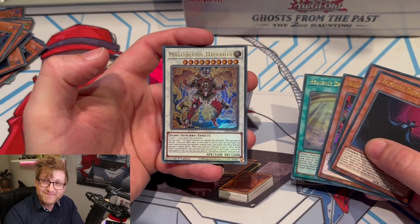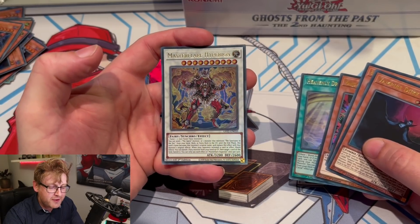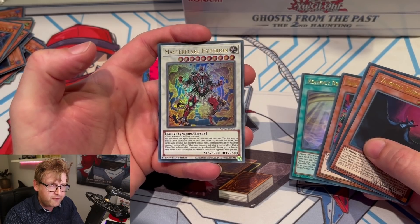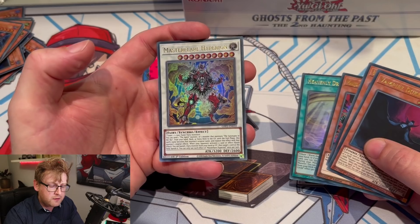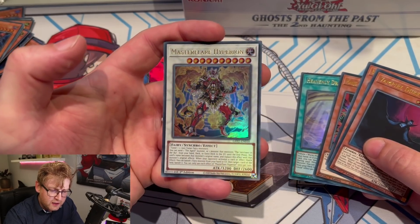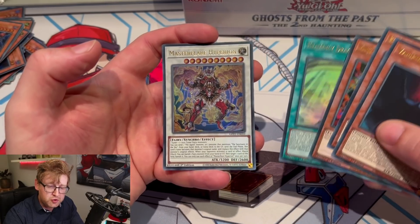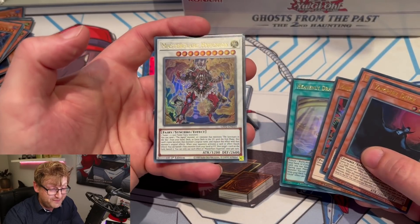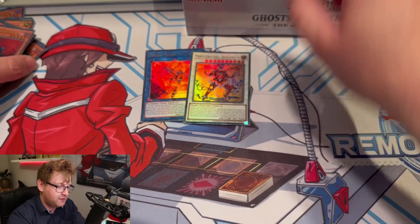We're getting the new Agent card — the new Master Hyperion, Level 10 Synchro. I've read it before and I think it can copy an Agent monster by banishing it from the graveyard, so you can use Venus multiple times. And the new Venus — Venus from Destruction, I believe the name is. Getting the new ones — that's nice!